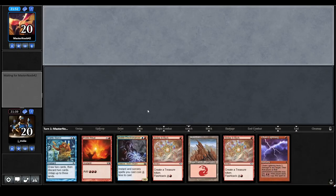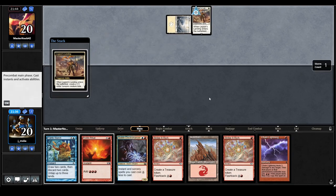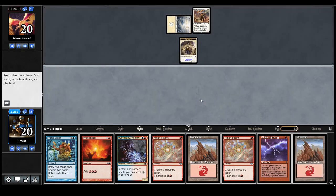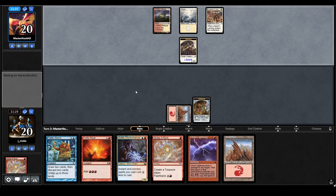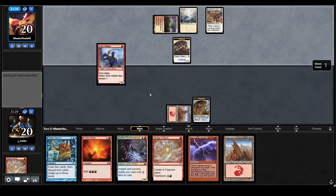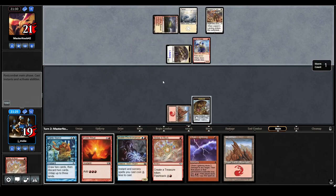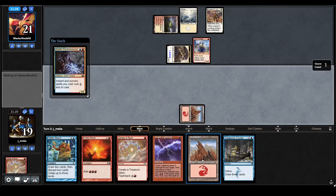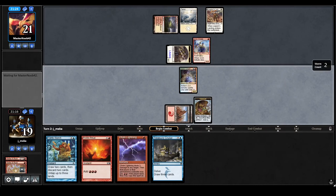This is actually not bad. I have ramp spells here and a Chain Lightning — though I don't actually know what I want the Chain Lightning for. Maybe they play something that gives them hexproof so it's kind of insurance. This thing is actually kind of weird now that I think about it, but it helps me cast Electromancer which is really good and actually blocks fairly reasonably.